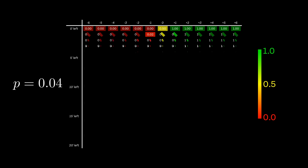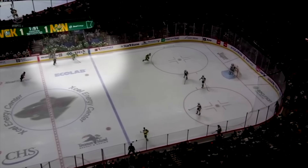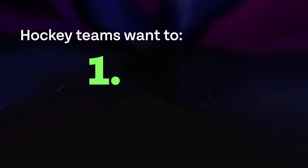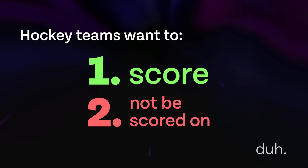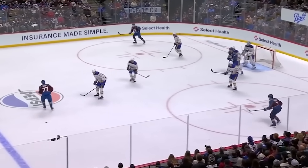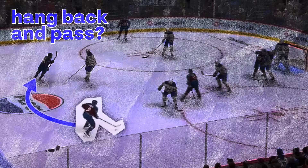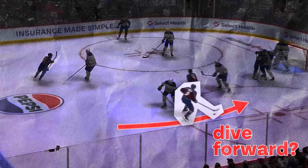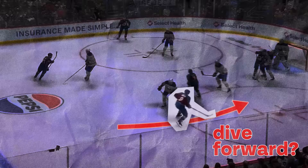Now that we've got solid win probabilities, we can get back to our original question of when you should pull your goalie. This is actually just one instance of the more general question: how aggressive should you be? Hockey teams want to score and not be scored on. These are importantly separate goals that trade off against each other. Suppose our defenseman has the puck near center ice. He could hang back and dump it to a teammate, or he could be aggressive and take the puck forward himself. We call this play aggressive because it increases the chance we score, but also increases the chance they score.